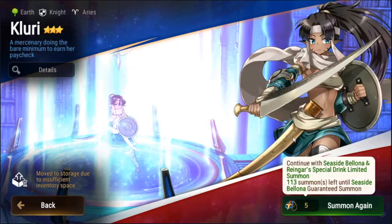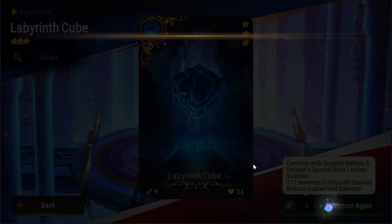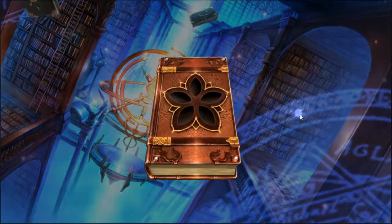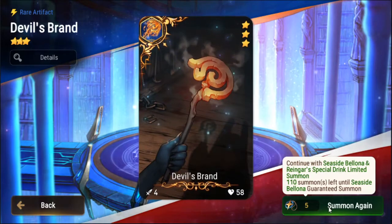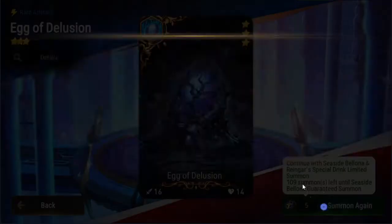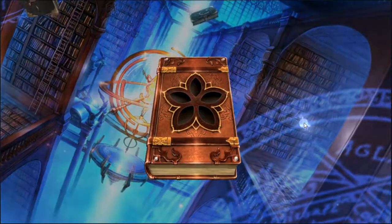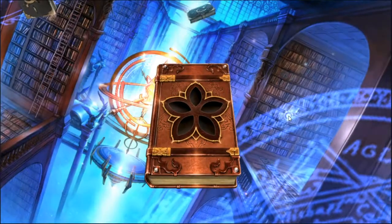I do still need Ejects, so that's another reason to summon. Tyria would be nice — I'd like to imprint her little ML version they gave us. Alexa, either Eject or a Cartousia would be good. So far I've gotten 20 summons in and I haven't gotten anything.